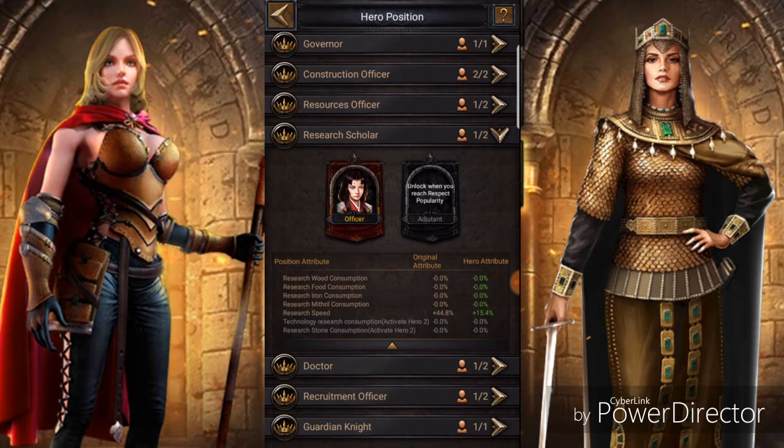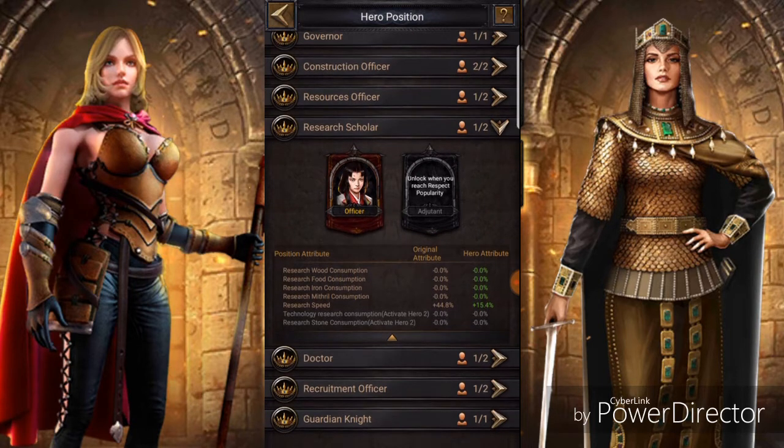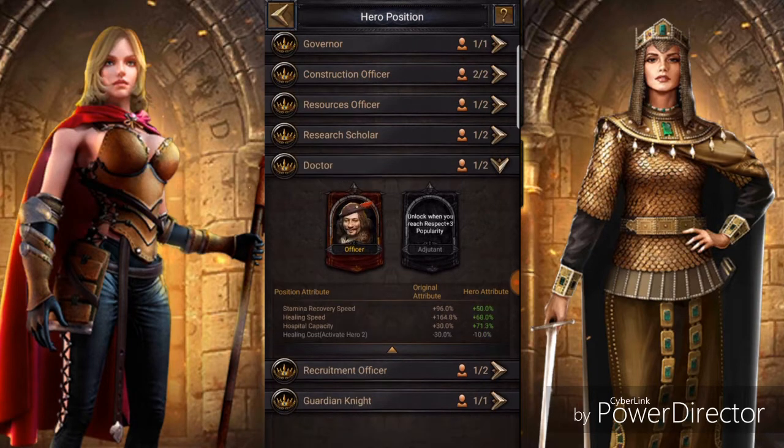Research Scholar is basically the same thing as garrisoning a hero on your college - it's research speed. The Doctor covers stamina recovery, healing speed, and hospital capacity. The hospital capacity is only the percentage you get from the equipment.